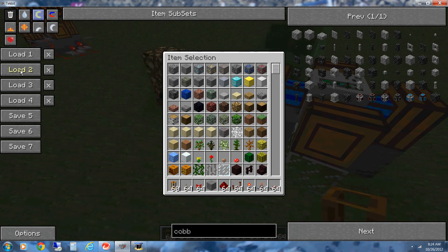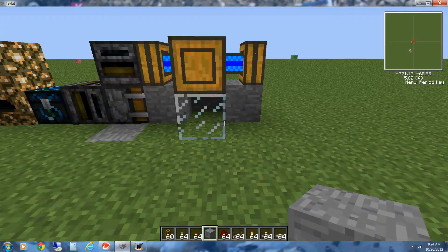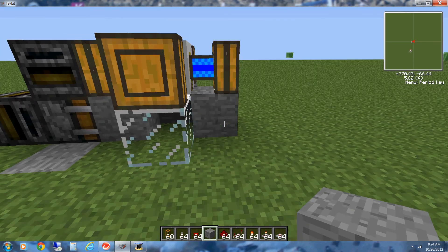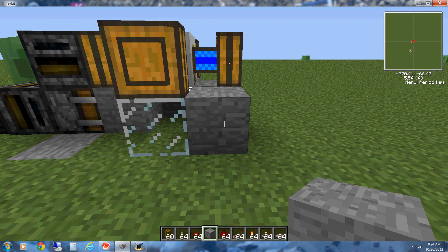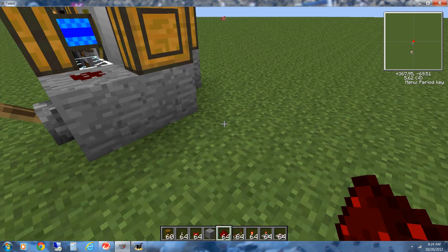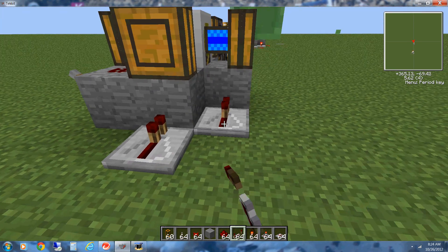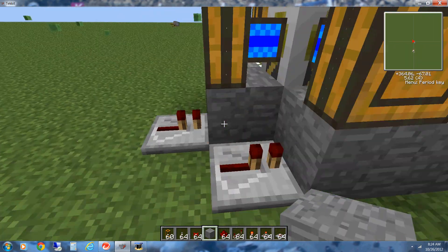The next step is we're actually going to do the redstone for this. It's somewhat difficult, but it's kind of an easy build. First we're going to place a stone block right here. I'm going to throw down a switch. Then we're going to place some redstone wire in here. I'm going to put a repeater here, a repeater here.